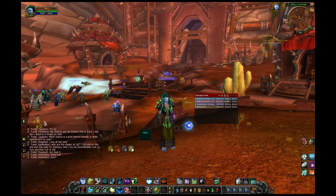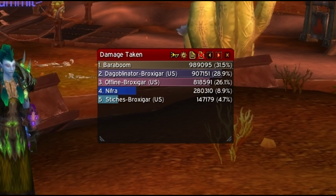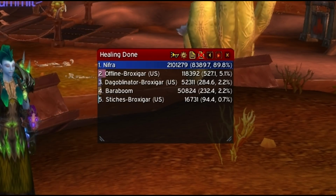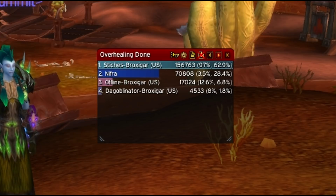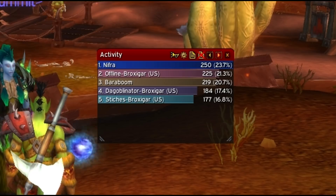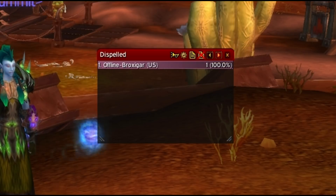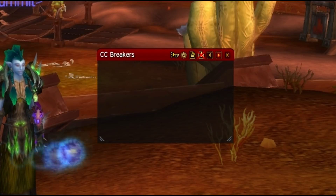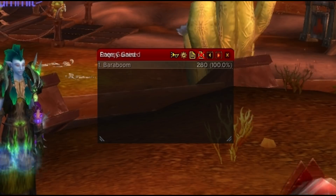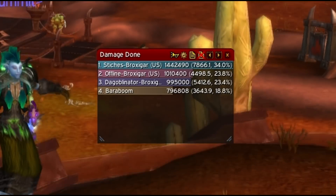Not only can you track your DPS and damage, but it also keeps track of friendly fire, damage taken, healing done, absorbs, healing taken, overhealing, deaths, DOT uptime, HOT uptime, activity — which shows the top three targets you dealt damage to — dispels, interrupts, resers, CC breakers, mana gained, energy gained, rage gained, and runic power gain. Yeah, quite the add-on, eh?